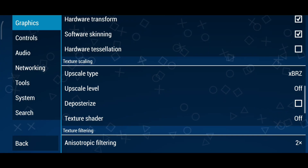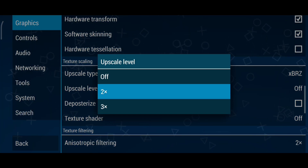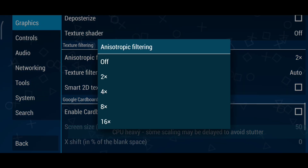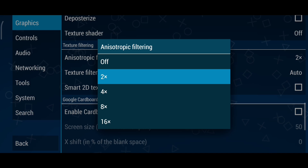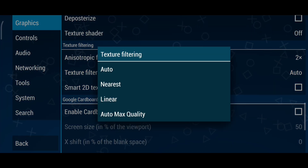Upscale level: set it to 2x. This is a great balance between quality and performance. Anisotropic filtering: go with 2x. If you've got a powerful device, you can push it to 4x for crisper textures. Texture filtering: set it to Auto.